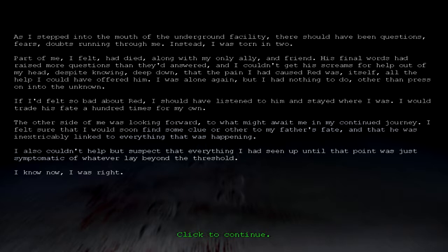As I stepped into the mouth of the underground facility, there should have been questions, fears, doubts running through me. Instead, I was torn in two. Part of me had died along with my only ally and friend. His final words had raised more questions than they'd answered, and I couldn't get his screams for help out of my head, despite knowing, deep down, that the pain I had caused Red was itself all of the help I could have offered him. I was alone again, but I had nothing to do other than press on into the unknown. If I'd felt so bad about Red, I should have listened to him and stayed where I was — I would trade his fate a hundred times for my own. The other side of me was looking forward to what might await me in my continued journey. I felt sure that I would soon find some clue to my father's fate, and that he was inextricably linked to everything that was happening. I also couldn't help but suspect that everything I had seen up until that point was just symptomatic of whatever may lay behind the threshold. I know now — I was right.